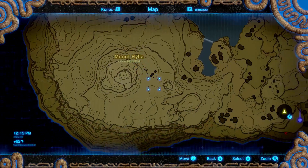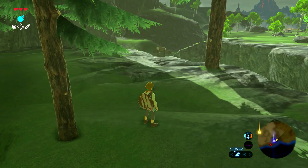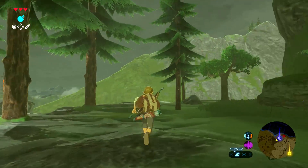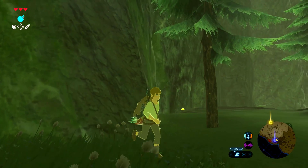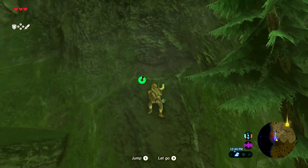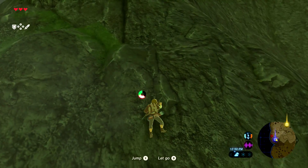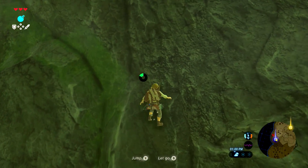Are the River of the Dead and Mount Hylia considered to be part of the Great Plateau? I'm not certain. I imagine they are, considering the old man was there to teach us how to chop our way across here. What are these bugs here for? They're just here to flap around, or are they showing me a secret? This doesn't seem very secret. Oh, but I can stand here — maybe this is the path I was meant to take. Nope.